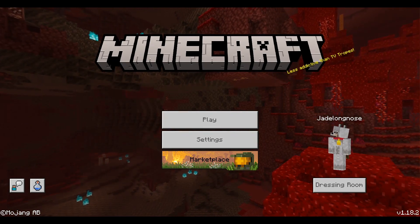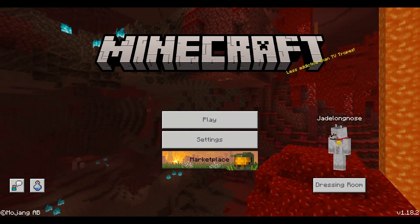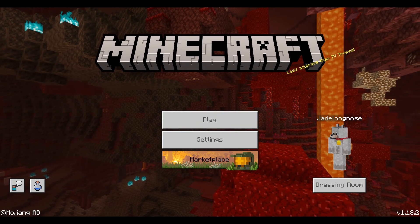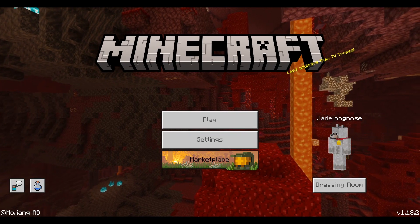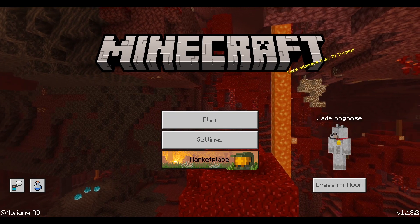But firstly, there should be a pack in the description. You want to go ahead and import that. If you do not know how to import a Minecraft Pocket Edition pack, you can join the Discord and I can help you out. I know exactly how to import it, so if you do have issues, join the Discord in the description and I can help you out.